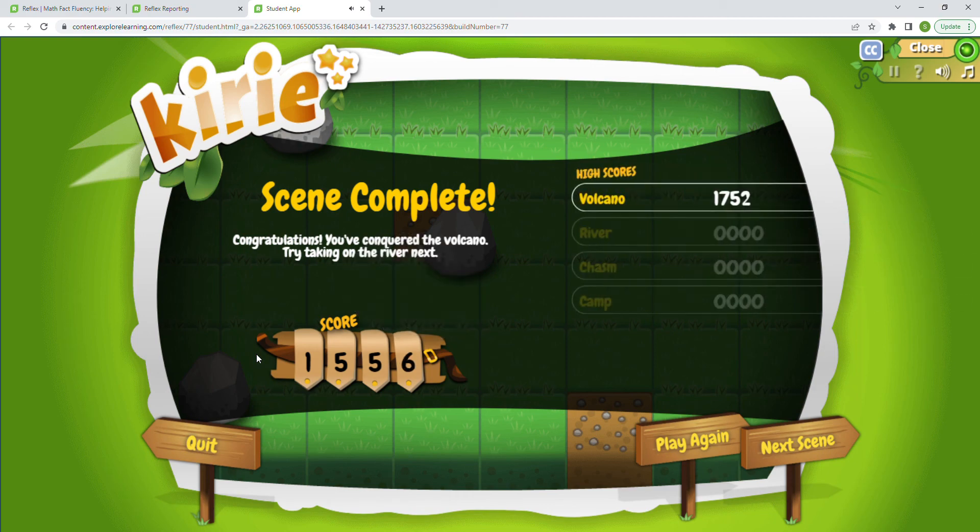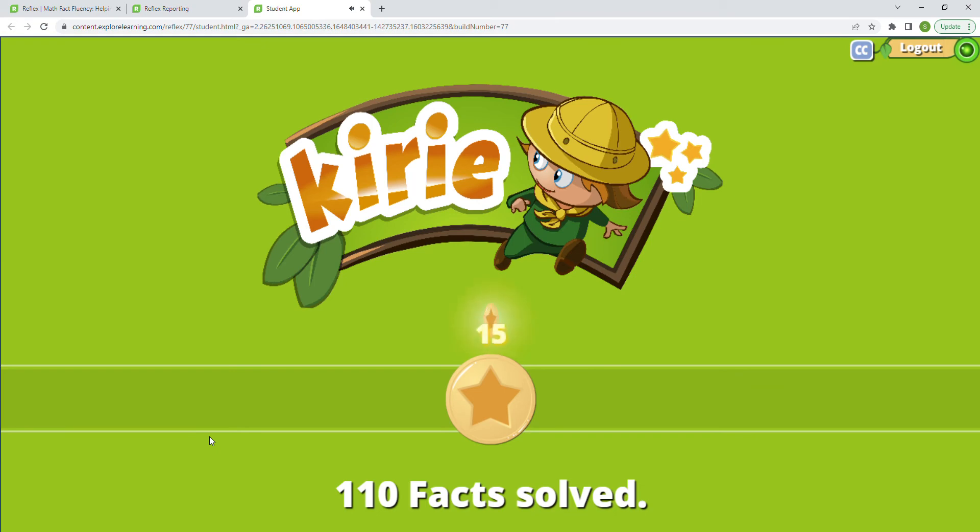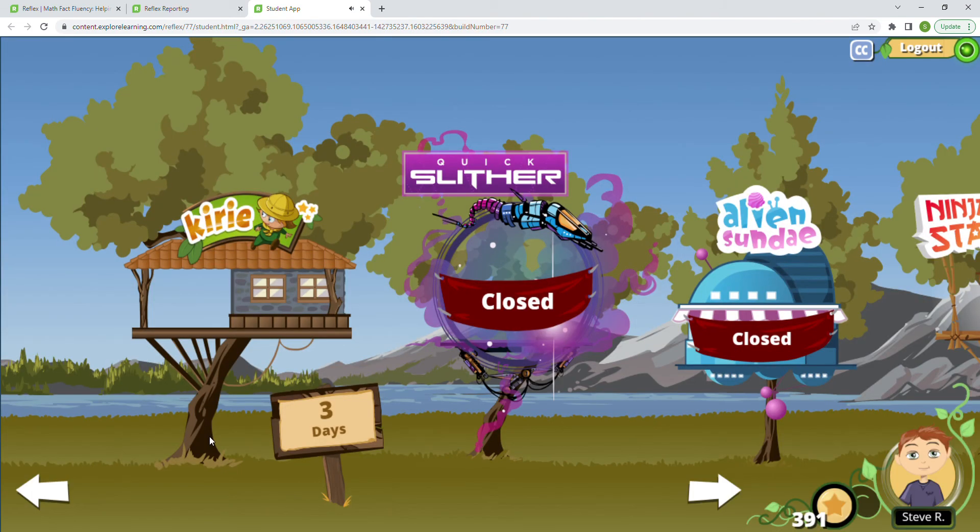We weren't as fast that time. For Volcano, that's a high score for us — 1752. I'm sure you guys can do a lot better than that! We could play this scene again, or go to the next scene. We'll be going to the next scene next time we visit Kiri and help her save her buddies. So we're gonna quit for right now. 110 facts solved — so fast! It's amazing how much math you can do when you're having a good time.